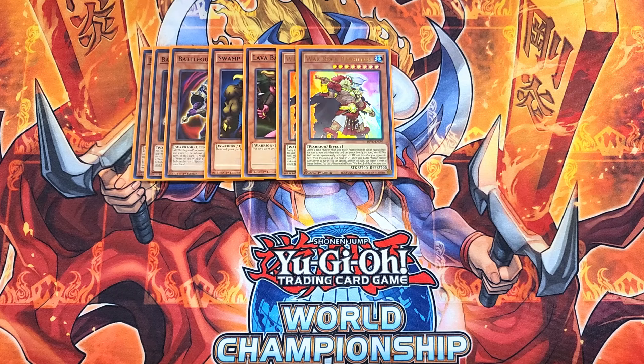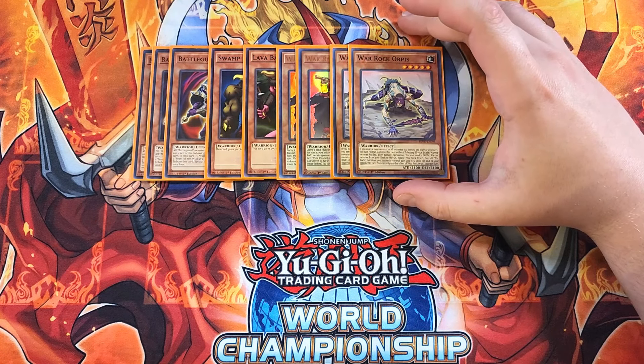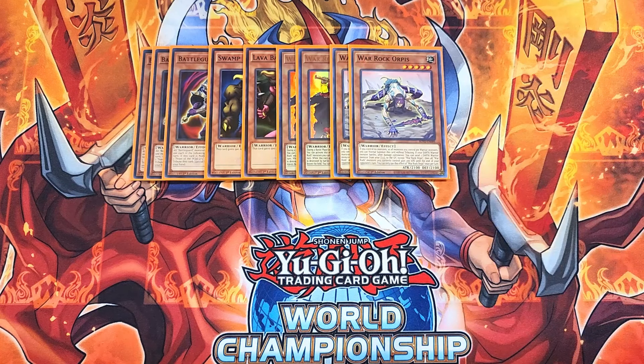We then play two copies of Wargawk Orphys. This card is awesome as a two-of because it is a level five warrior monster that can be summoned off Feast of the Wild Level 5. If you control no monsters or all monsters you control are warrior monsters, you can normal summon this card without tributing. And if your earth warrior monster battles after damage calculation, you can send an earth warrior monster from your deck to the graveyard, except another copy of this card. Then all Wargawk monsters you control gain 200 attack until the end of the opponent's turn.